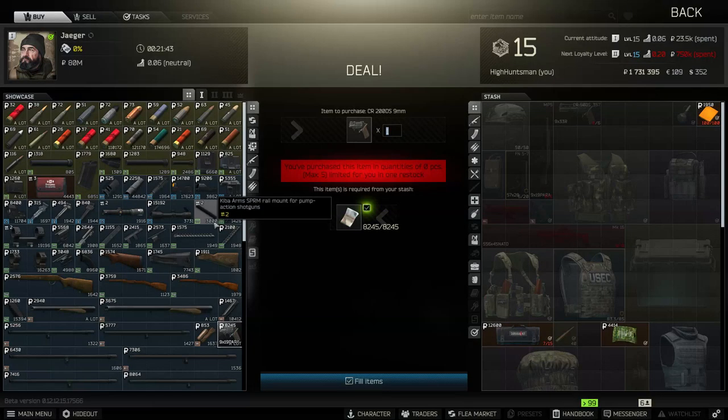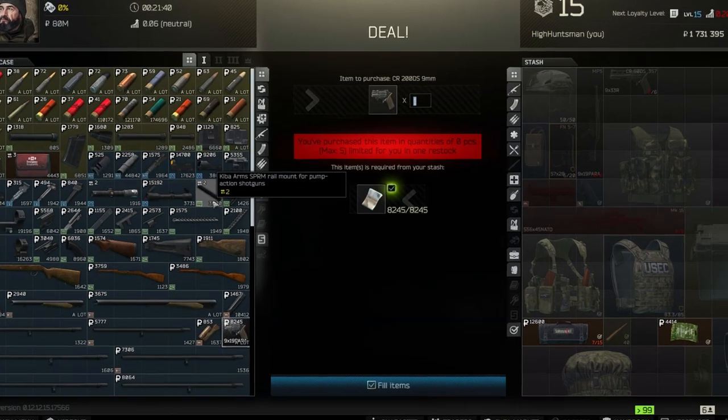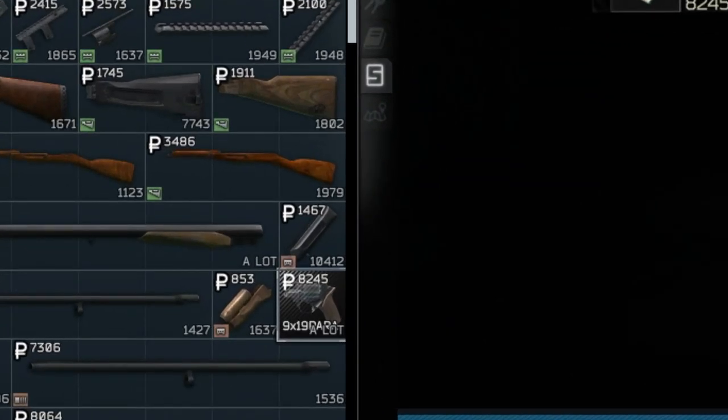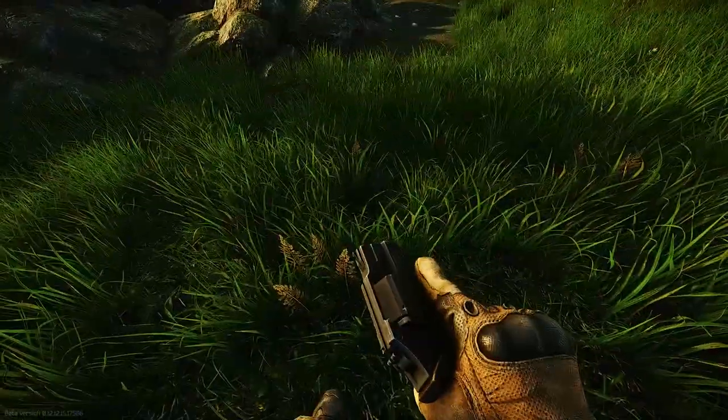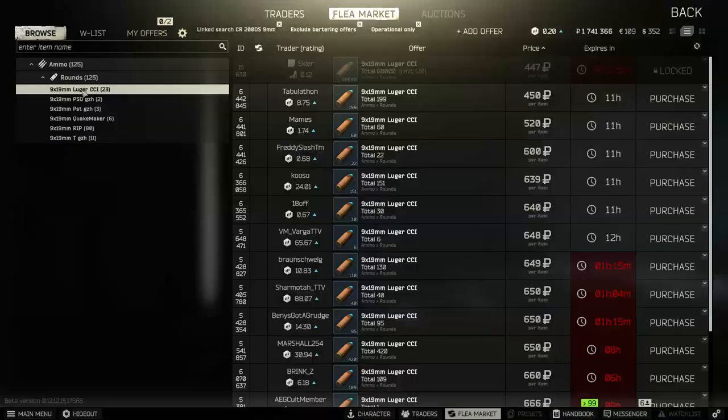You can get the shorter version of the revolver from Jaeger level 1. It's pretty cheap — you can get it for around 8k rubles. The shorter version is not using the Magnum ammunition; it's using the 9x19 ammunition. So you can use any existing 9x19 ammo that is available in the game.